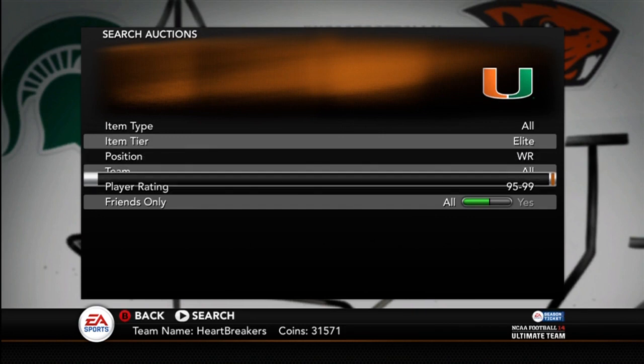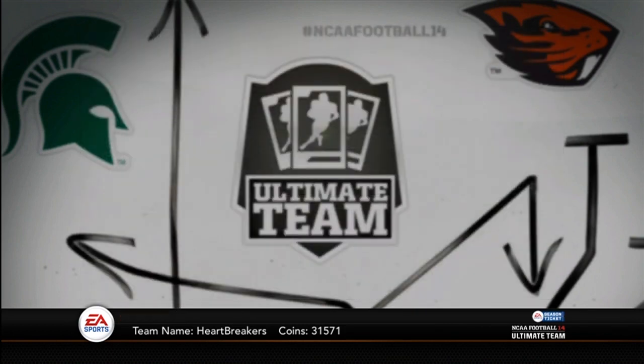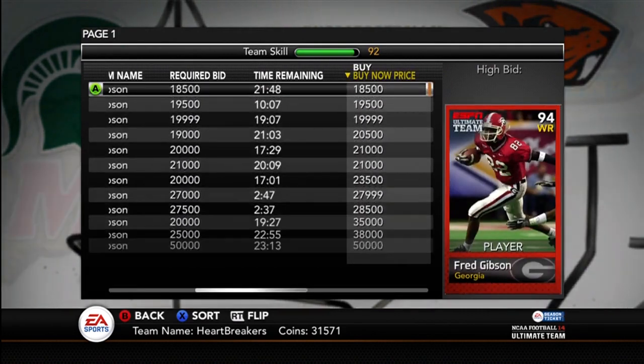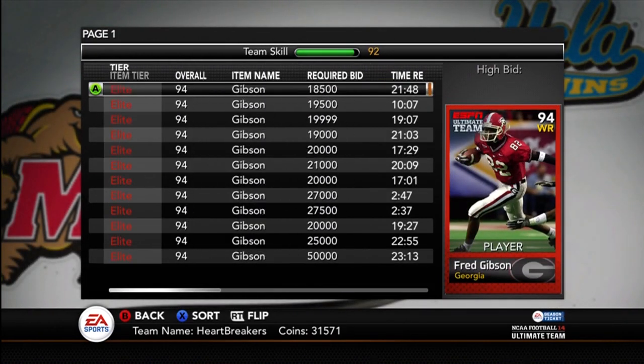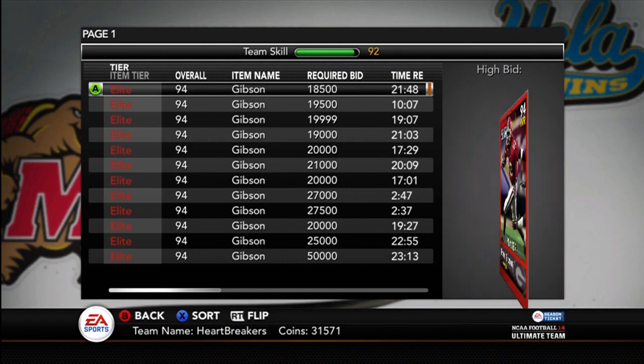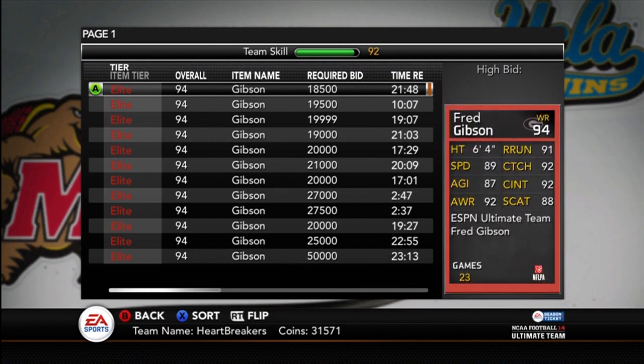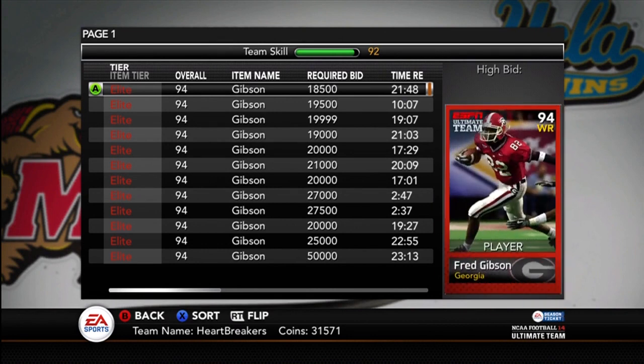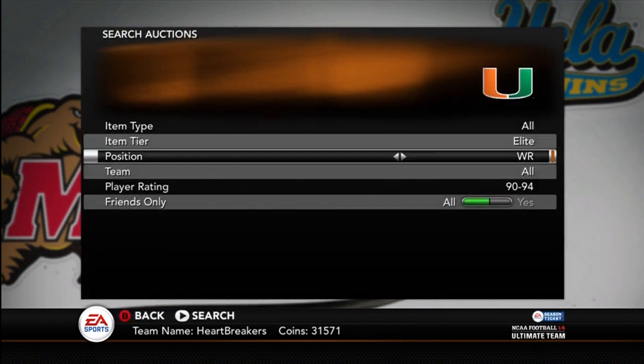So we got the Ricky Williams. Now we're going to look at Fred Gibson, which is actually a pretty good wide receiver. If I was still making my best team available, I'd probably replace Michael Irvin with him. He's got all decent stats — he doesn't have any standout stats, but I did buy him and play one game, and he was pretty good.